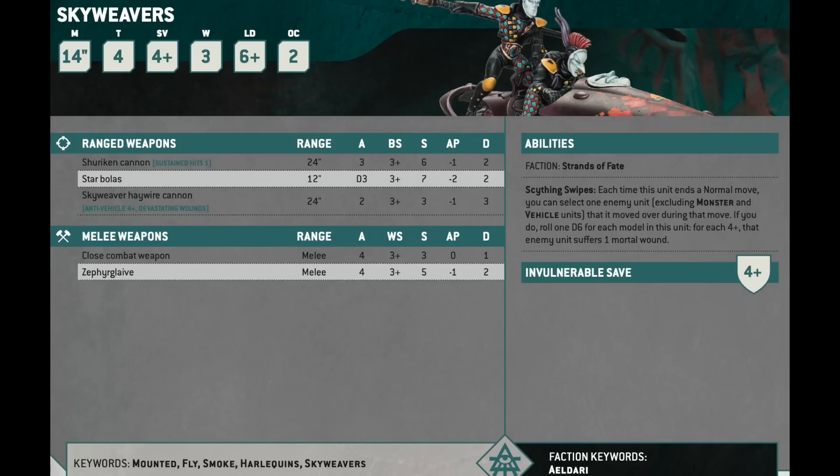What really makes that combo good on the Skyweaver Haywire Cannon is the combination of Anti-Vehicle and Devastating Wounds. Devastating Wounds cues off a critical wound, and Anti-Vehicle means that on a 4 or better to wound, it counts as a critical wound. So any 4+ to wound will just do mortal wounds of 3 to vehicles. It's only 2 shots per bike, but this is a pretty points-efficient anti-vehicle combo. It's better than Shining Spears. Shining Spears are way over-costed, and if you want a fast bike unit that's dangerous to light infantry and also good against vehicles, the Skyweavers can do that for you.